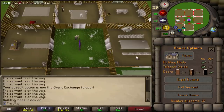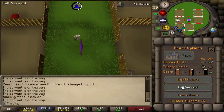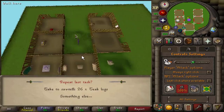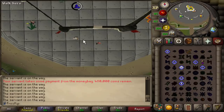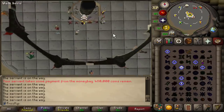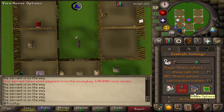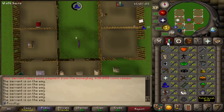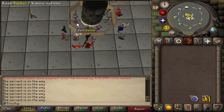It looks like the demon butler always spawns in the parlor, so I want to move that to a different place. If the parlor is right next to the entrance portal, he'll slowly walk to you, but if you have it a little further away, he'll just teleport right to you. You could also do this on a PVP world because the Camelot teleport puts you directly next to a bank chest, but I don't trust myself enough for that. This last inventory of teak logs took maybe 20 to 25 minutes and we spent about 70k GP on the servant alone, with about 800k GP total spent.